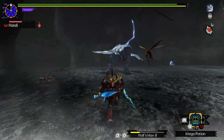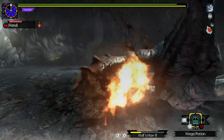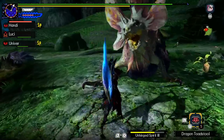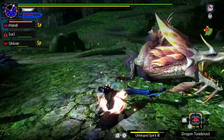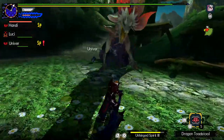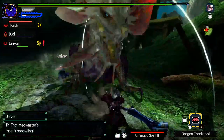If you switch to Valor Dual Blades though, you become a guard point savant that can regain sharpness and can even play more aggressively. If you're a Long Sword user, the different styles all have fun new ways to get through your spirit combo. Valor even removes your white, yellow, and red gauges altogether and replaces it with a new blue level that's slightly less powerful than red.